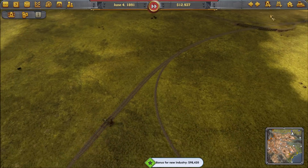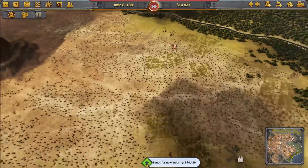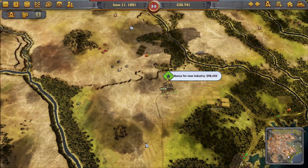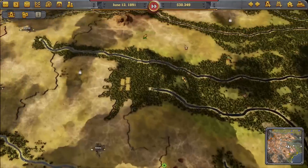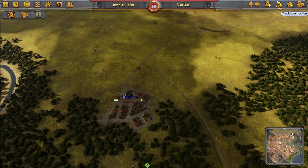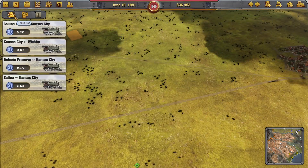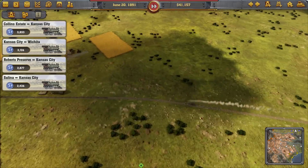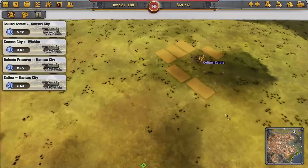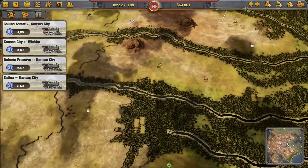I keep wanting to pause because I'm really worried about the Kansas situation. There's a bonus for new industry in San Antonio, but I don't think that's where I want to be spending my cash. Please tell me that my trains are still profitable — they're still carrying goods for now. Although I think this one's going to Collins Estate; I thought that was Salina going empty, but no. It's picking up plenty of stuff and we do have a little bit of cash.